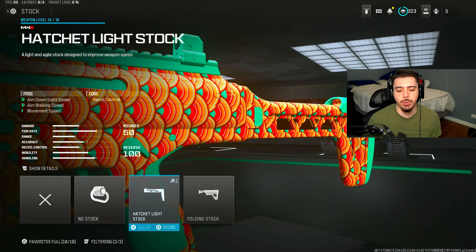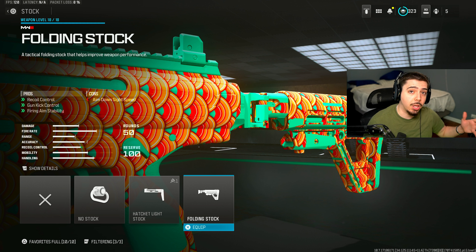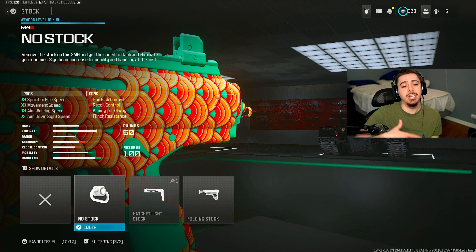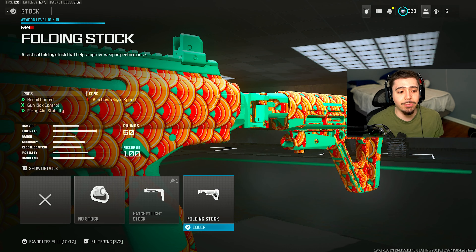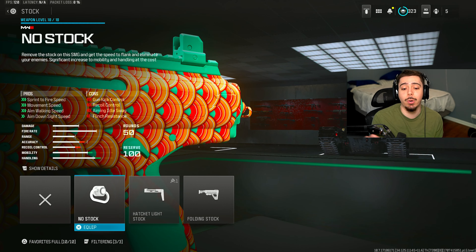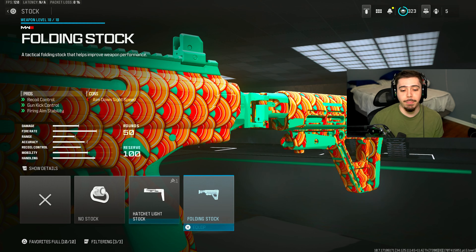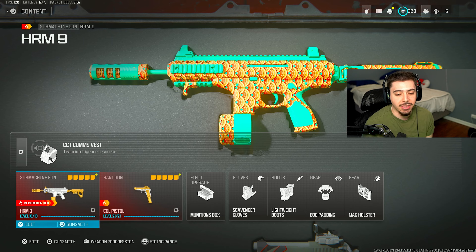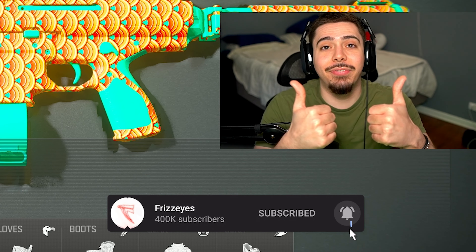My final attachment is the folding stock. Combined with the muzzle, you get no recoil and serious range. This is a stock I don't see anyone using — people use the hatchet and no stock, but don't sleep on the folding. You only lose a little ADS speed, but you get it back with the under-barrel and barrel, so it's like you're not losing anything.